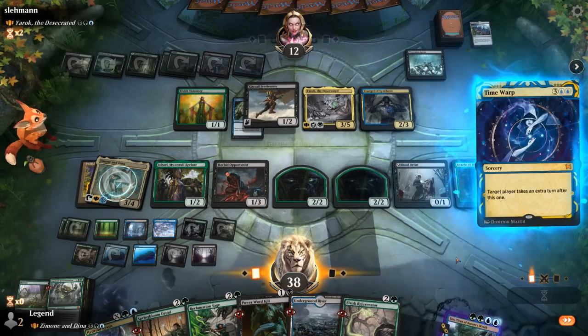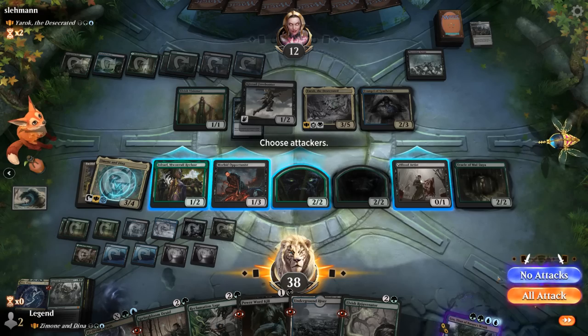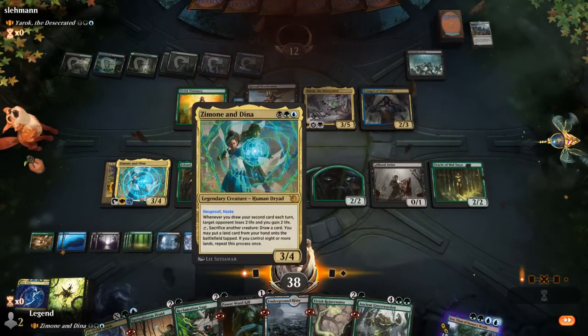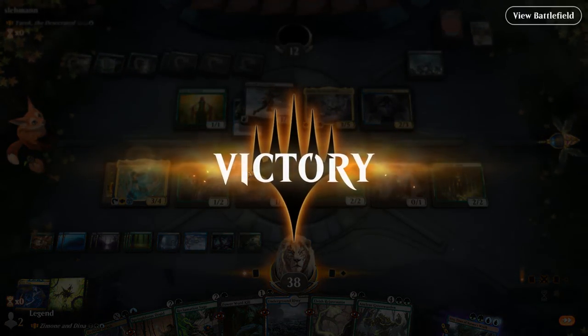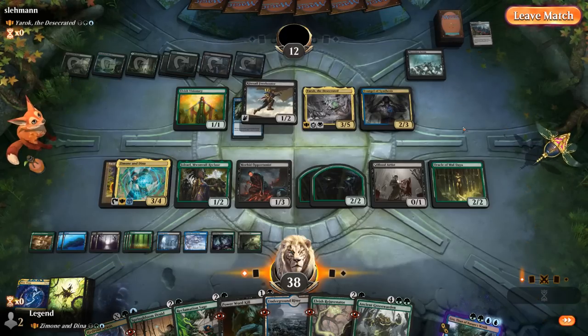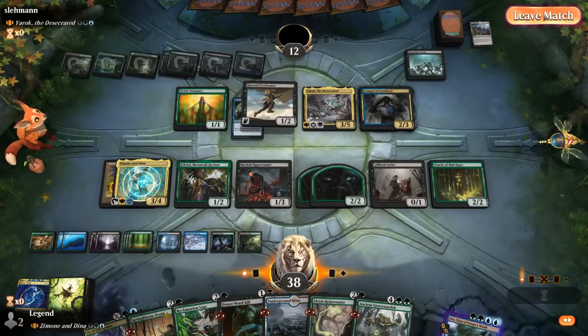We take our extra turn with Time Warp, no attacks for now, then untap and go all-out attack. Opponent has four blockers but at least three creatures get through, and with Jolrael's ability that's game. On to the next one.